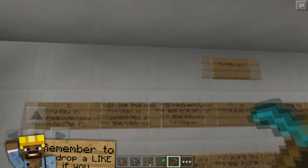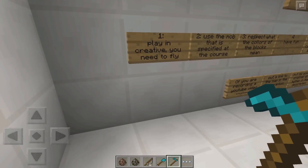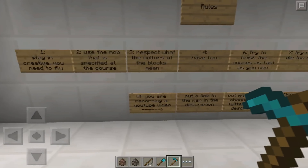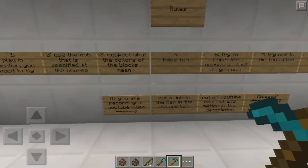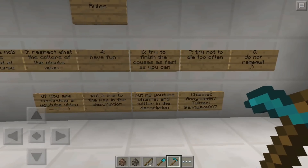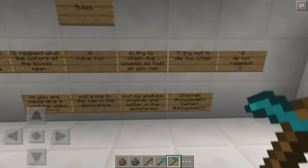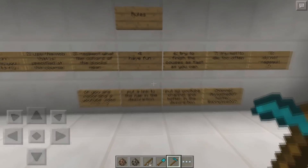I guess I'll go ahead and read the rules now. One, playing creative if you need to fly. Use the mob that's specified at the course. Respect the colors of the blocks. Have fun. Try to finish the courses as fast as you can. Try not to die too often and do not rage quit. That's going to be difficult.